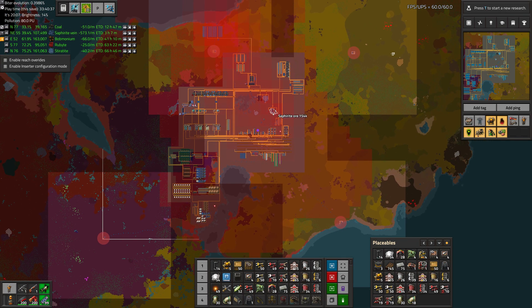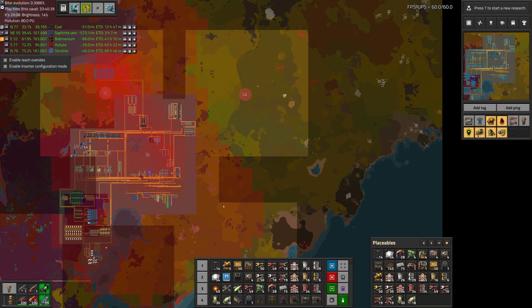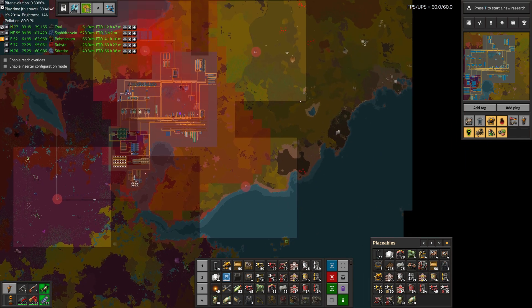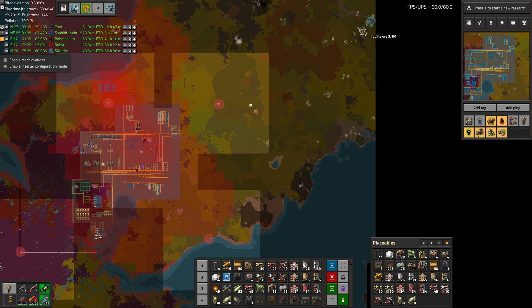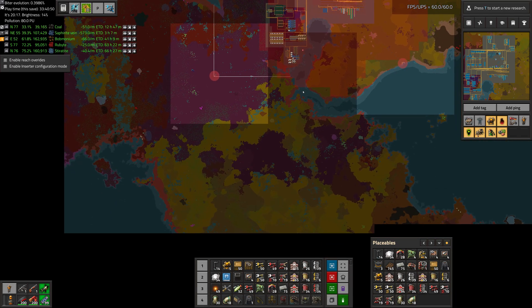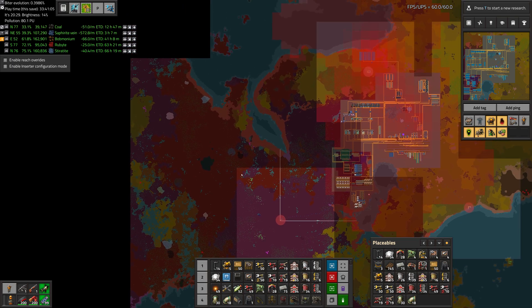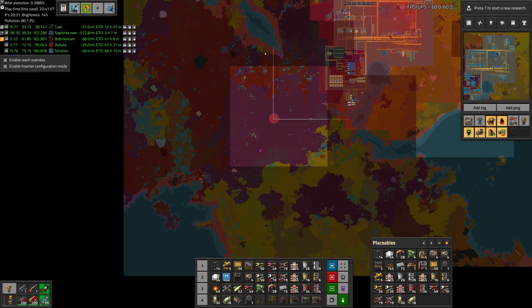The quick way is to either find more Saffirite or find more Jivalite, and there is some of both floating around here. There's a Jivalite patch right here, and there's one over there. We've also got some Saffirite — there's a 10 million Saffirite right there, and a 2 million right here. That one's very large, but getting the wall over there might be kind of difficult. There's also one right here — 1.3 million.